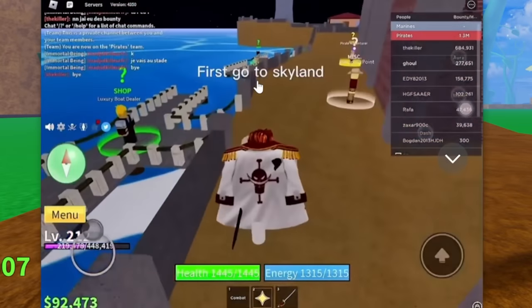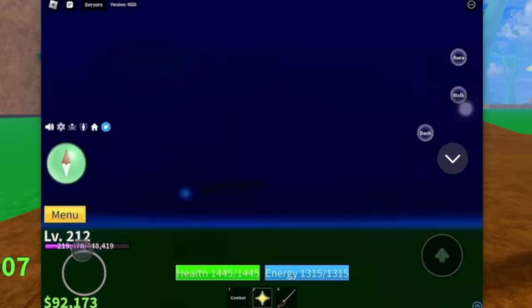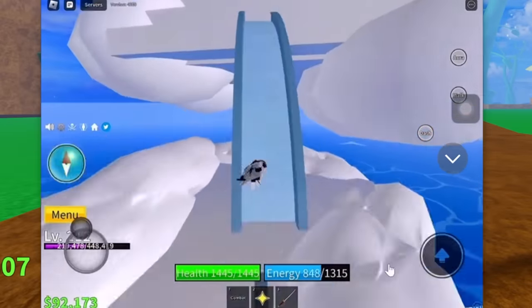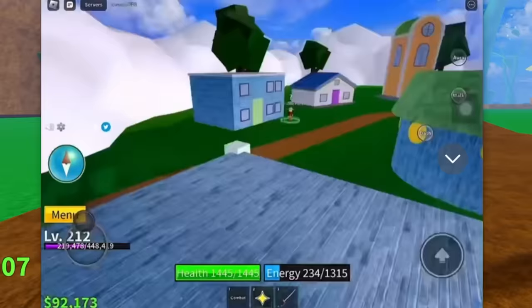He's on the first team. First, he says go to Sky Island. Okay, I guess that's the Sky Island. So he goes over to the boat to Sky Island. He doesn't speed it up, but he's on the Sky Island right now, so let's see what he does.